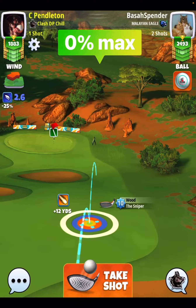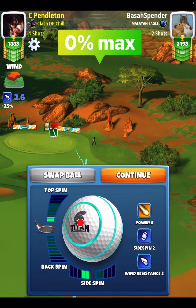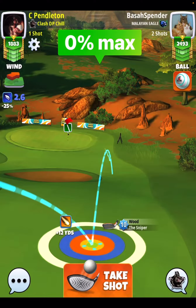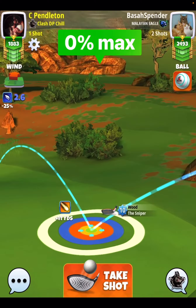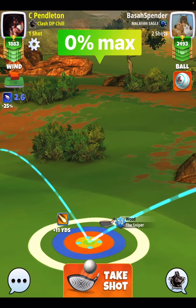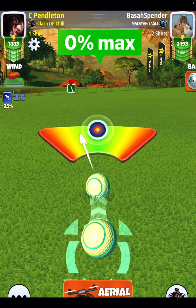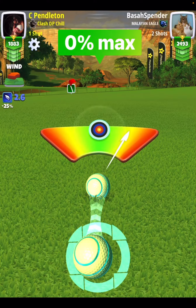Shot number two — basically again, 0% at max. Top spin combined with side spin to the left. We're going to play to the right hand side of this rough and sand trap. Then we're going to use just a little bit of curl to make sure that our ball lines out. You hit a perfect ball and then you'll be good to chip in for your eagle.